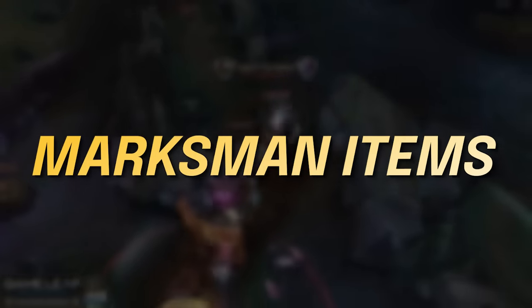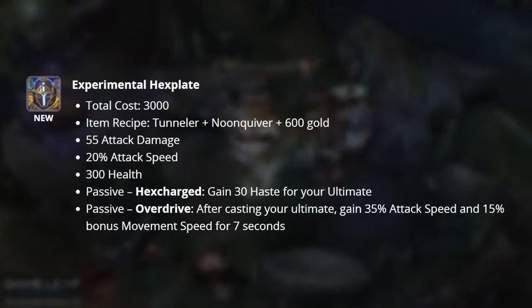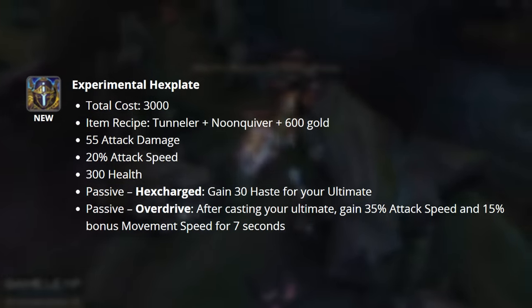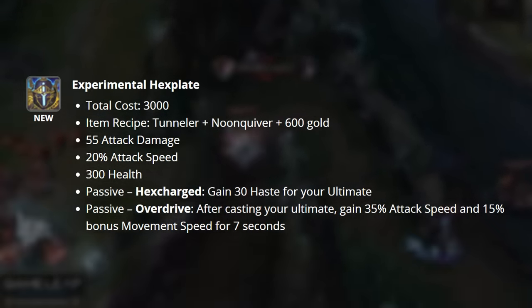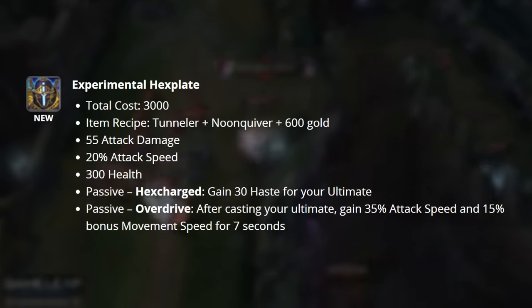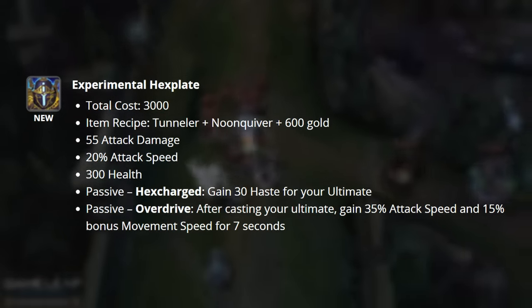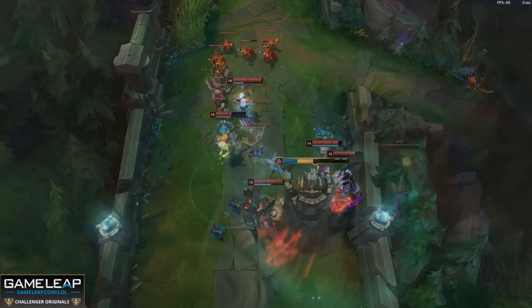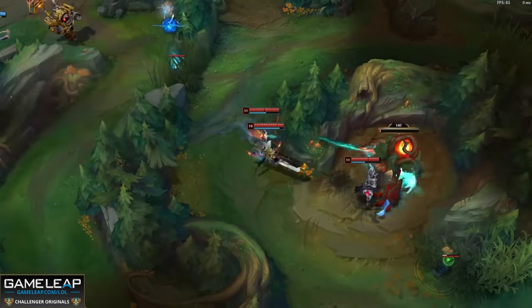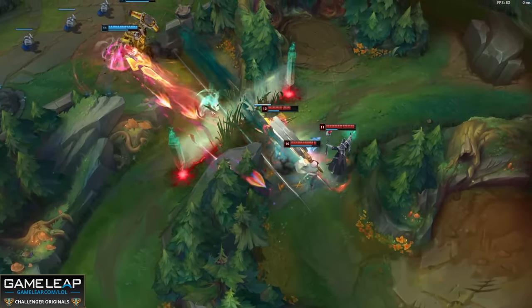A new marksman item has hit the Rift, and that is Experimental Hexplate. This item gives you AD, attack speed, and health. Our unique passive grants 30 ultimate ability haste. Our second passive is what makes it so strong — after casting your ultimate, gain a large amount of bonus attack speed and 15% bonus movement speed for 7 seconds. There is currently no internal cooldown, so champions like Kog'Maw can keep it up indefinitely. Even when nerfed to have an internal cooldown, Varus, Twitch, Kog'Maw and the like are going to be really strong with this item.